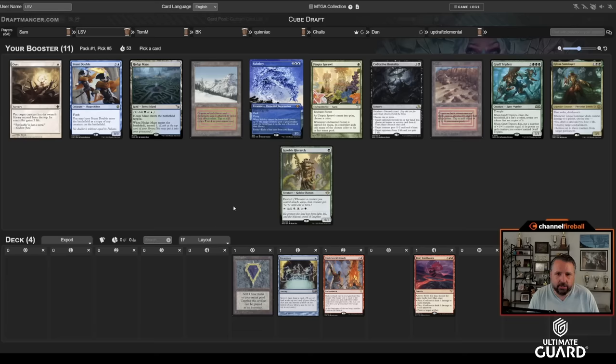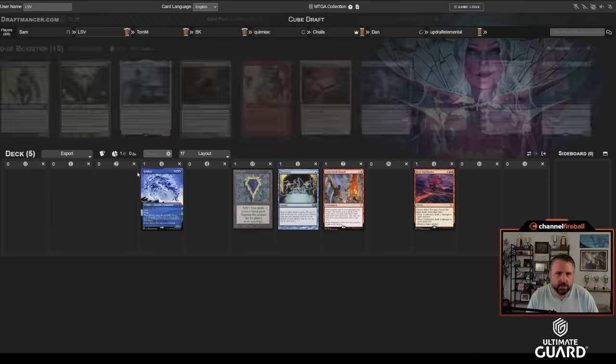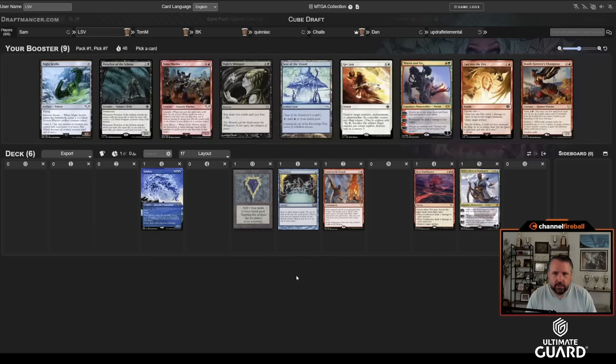Pretty into taking Subtlety. I do like red lands, but red-white, red-green, and blue-green lands are all kind of adjacent to what I'm doing. Ignoble is great and Utopia Sprawl is okay, but I haven't passed too much green, and BK loves these cards, so I'll take Subtlety. I might just take Teferi here — Teferi is pretty good in this style of deck. Blue cards for Subtlety are always nice. I'll take Teferi.